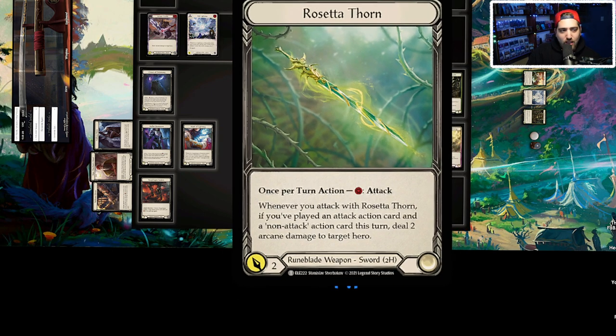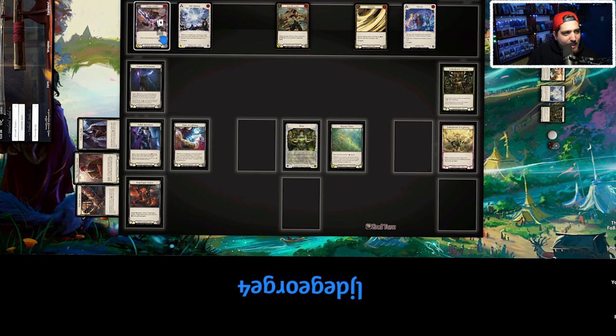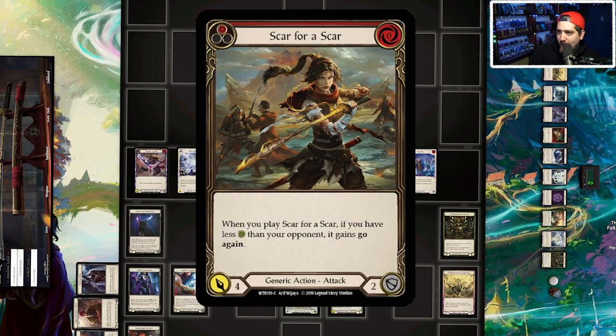Rosetta Thorn is one of the goals — honestly more of a secondary goal, but through playtesting it may become your primary. It threatens two arcane and two physical damage for only one attack if you've played a non-attack action and an attack action. We have a total of 26 attack actions in this deck, split into three categories: attack actions that threaten additional damage, attack actions with free go-again, and attack actions with optional or bonus go-again.